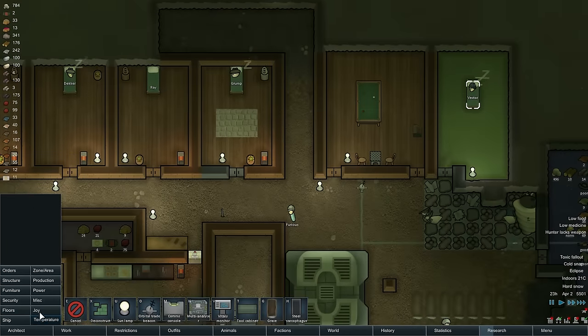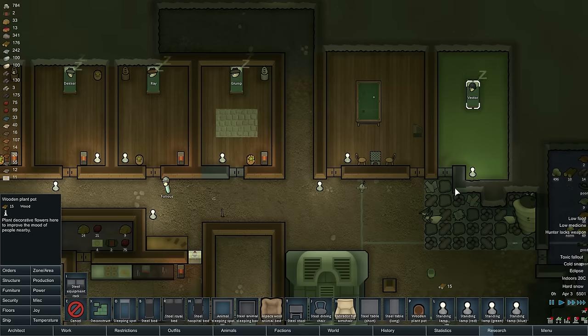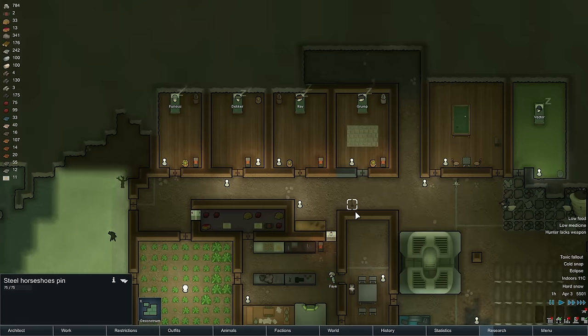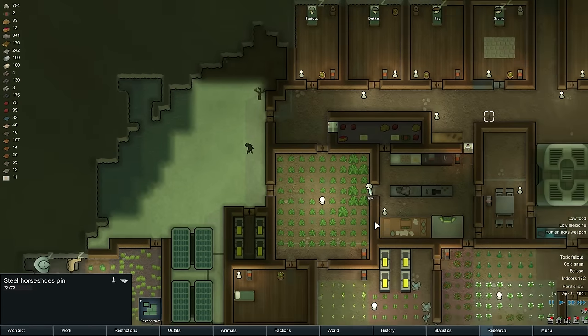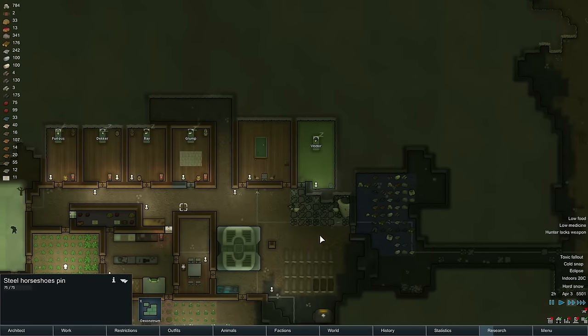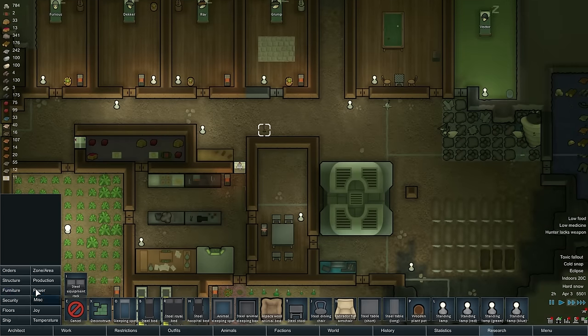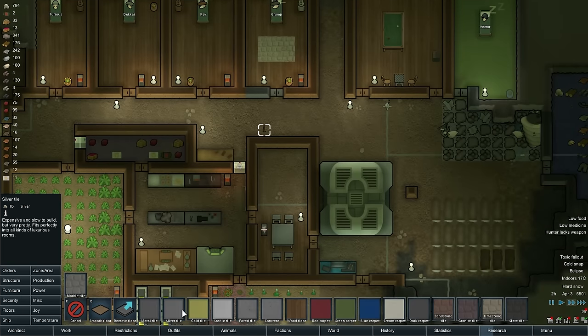Why didn't we give this room a potted plant either? The potted plants are right here - make the room a little prettier. The whiteness made me think the toxic fallout was clearing and I was excited for a second. So let's do flooring - wooden floor. Once they're done with that, we'll replace the table with something a little fancier.